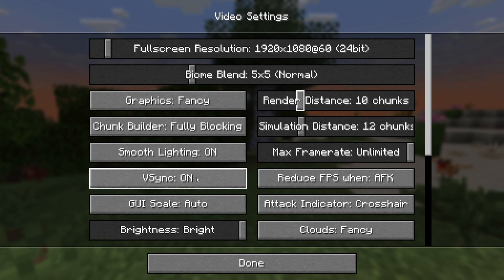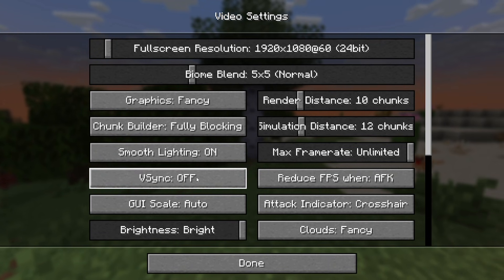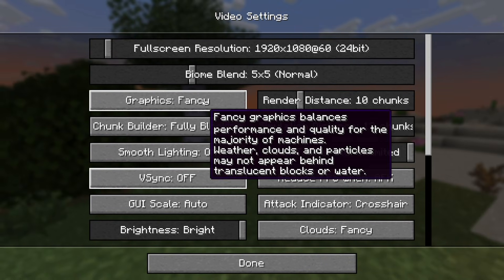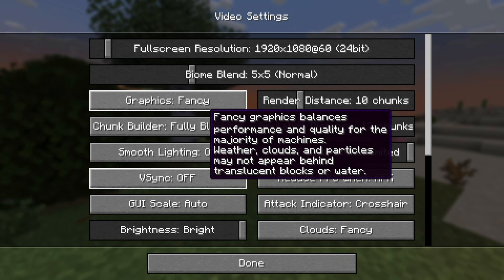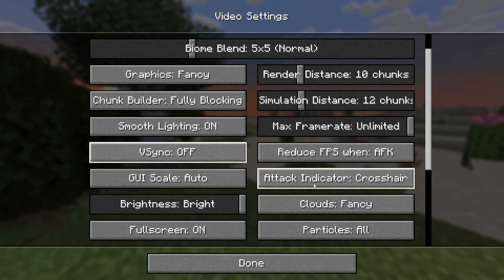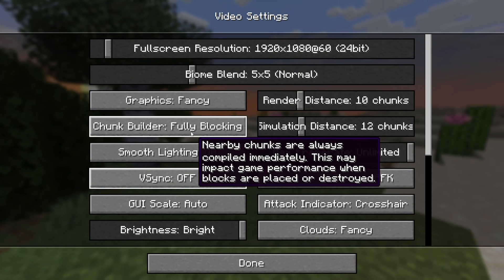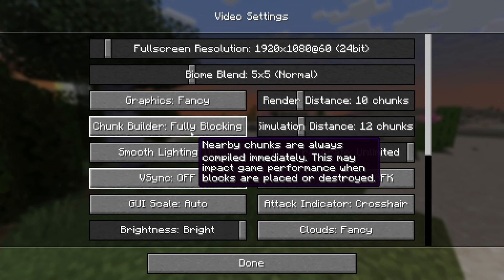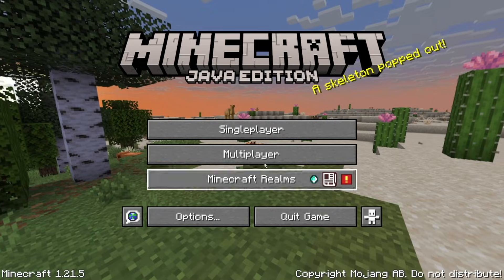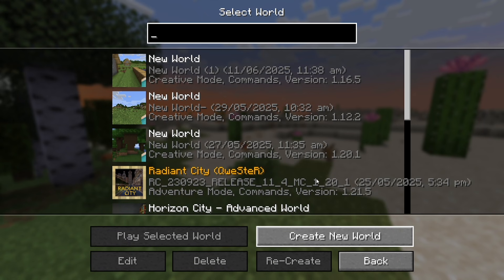For maximum frame rate, make sure that is set to Unlimited. Another important setting is V-Sync — make sure you have that turned off. You can also set graphics mode to Simple and turn off clouds and particles, but the main things to prioritize are render distance and V-Sync. Once done, press Done and see if your game is still experiencing stuttering.